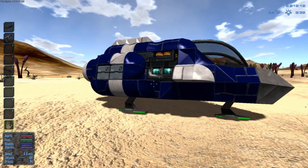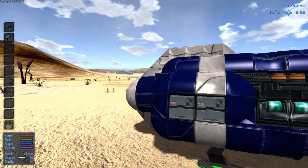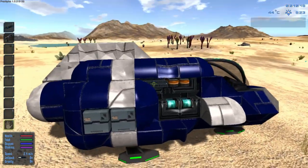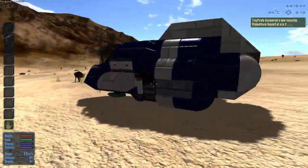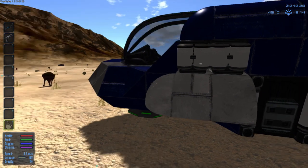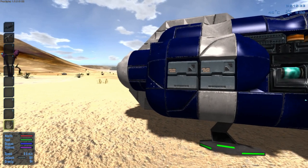First things first, controls. Basic WASD controls apply. Space gives you a jump. J turns on jetpack, which gives you a little bit of a boost up into the air. Shift helps you run. In the bottom left you can see stats — oxygen will go down, food, stamina, they go down, health goes down if you're wounded. The atmosphere on this world is not breathable, so we're going to have to start making some oxygen.